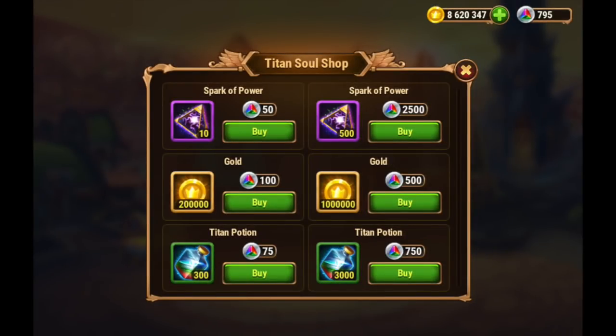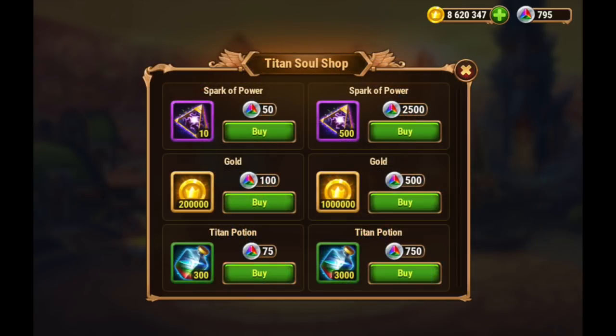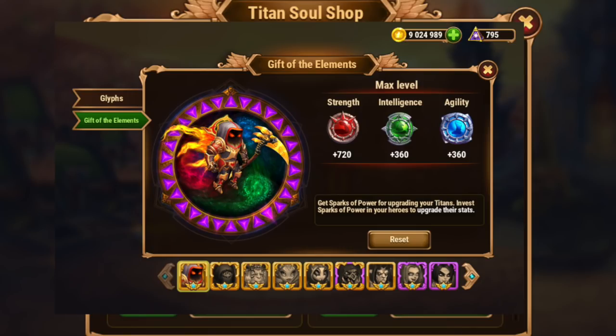The next Soul Shop I want to talk about is the Titan Soul Shop. You get this shop and the other shop by getting a six-star hero or Titan. The first hero you get to six star — absolute star or ultimate star, whatever you want to call it — the Hero Soul Shop will open up in your vendor tab. The first Titan you get to six star is going to unlock the Titan Soul Shop. You have three pieces of merchandise you can purchase, the same on both mobile and Facebook: Sparks of Power, which levels up your gift of the elements on your heroes; gold; and Titan Potions.